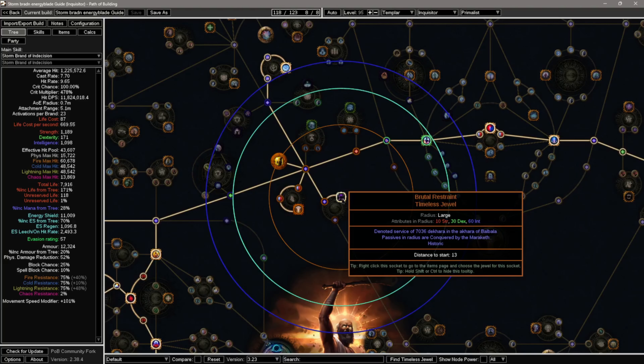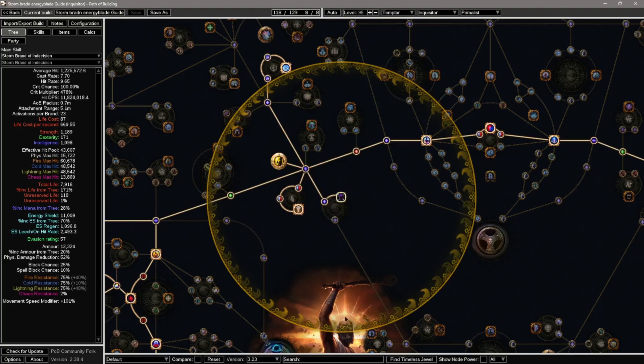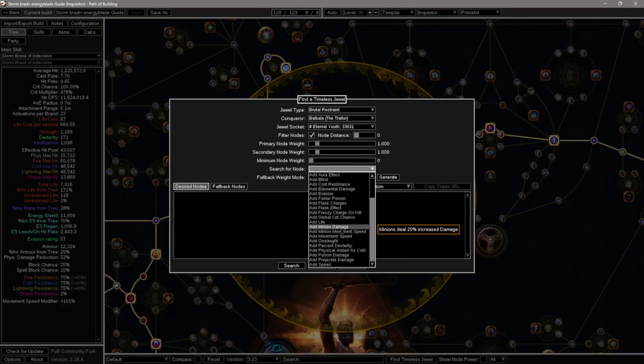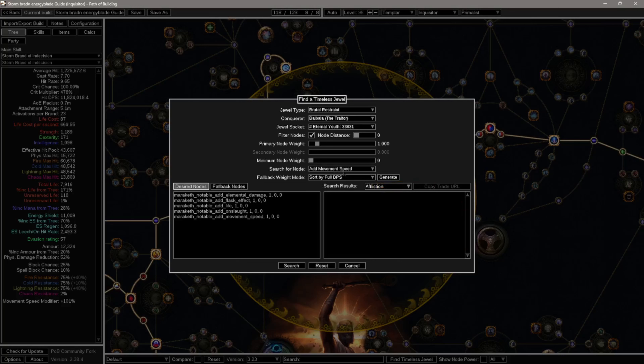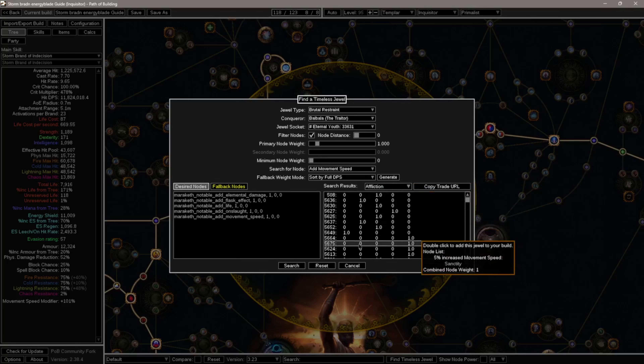As mentioned earlier, we're using a timeless jewel with Balbala to get the Traitor keystone for the flask charges. The easiest way to find the right numbers is to use the Find Timeless Jewel tool in PoB. Change all of these to Brutal Restraint and Balbala, and here you can then look for whatever you want — such as elemental damage, flask effect, life, onslaught, movement speed, you name it — search and here are all the numbers that you will benefit from.